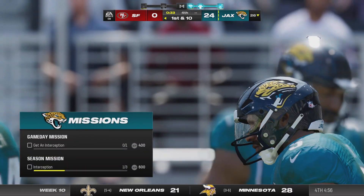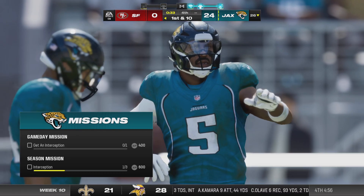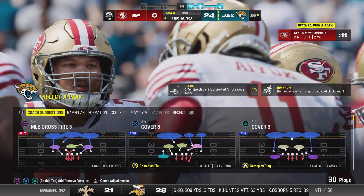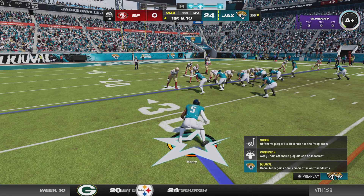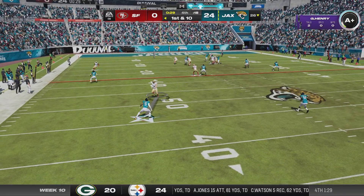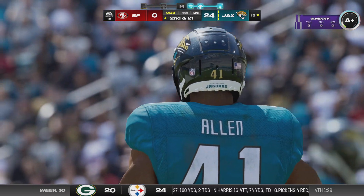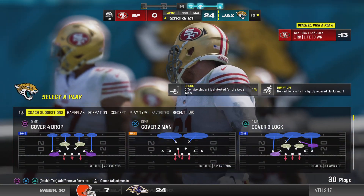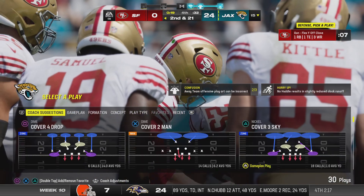The Jags defense summoned one more time here in the final minute. On first down it's Darnold — Jaguar pressure and a Jaguar sack — Josh Allen, who else, in there for his fourth sack of the afternoon. This offensive line flat out cannot handle this pass rush — we've seen it demonstrated time and time again to the tune of 7 sacks in this game.